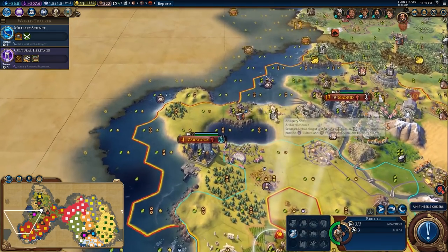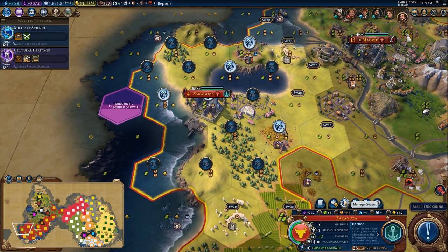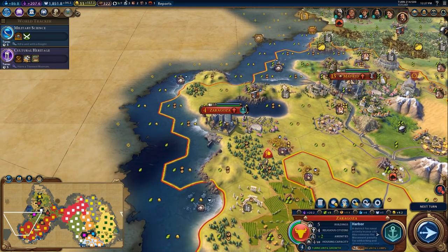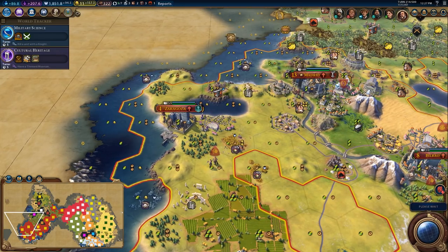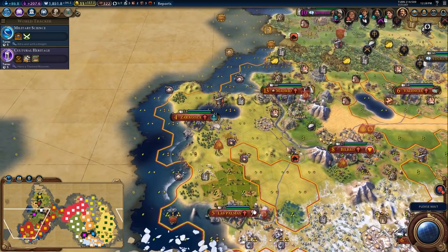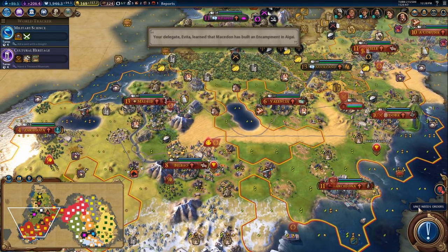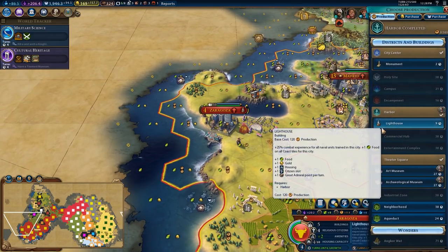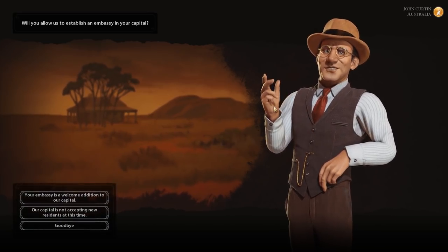The builder has three build charges left and Zaragoza is hurting for a working. What I could do is chop chop — this forest belongs to Zaragoza — and chop chop out the harbor, which will give me another trade route, which I can use in the city to help feed it. Which I think is a pretty reasonable move. We've got a lot of wonders coming in right now — I'm excited, can't wait to get them. So we do the double chop chop, and then we grab the lighthouse. The lighthouse should make these two food, two production, one gold, which will work really, really well for me.